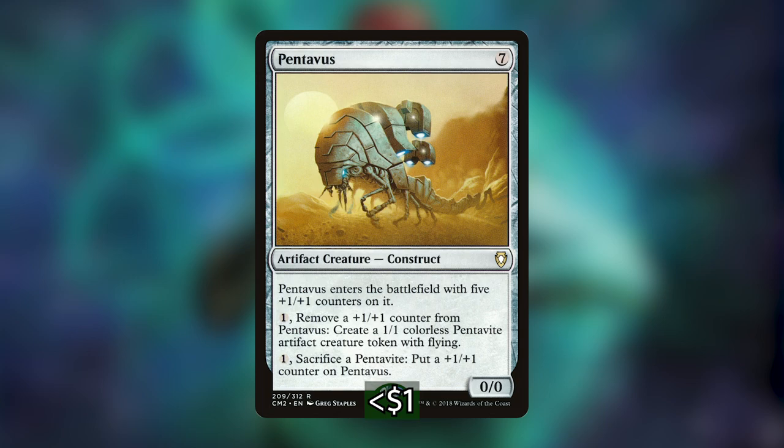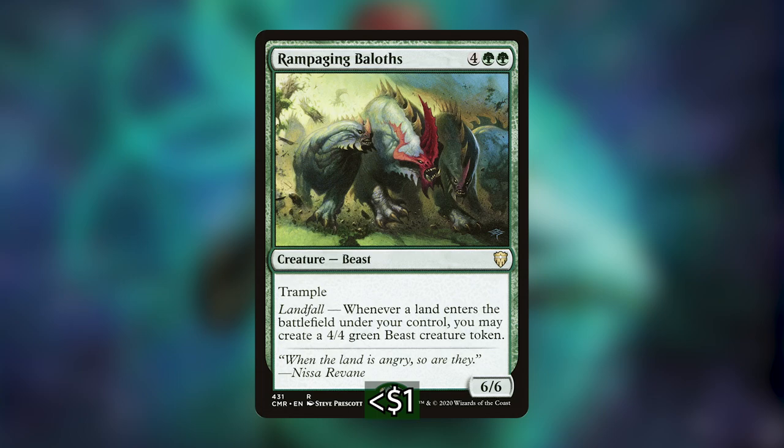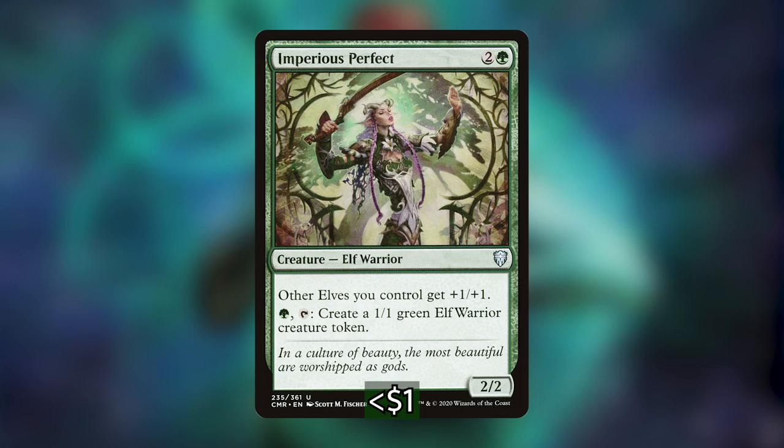Next we have Coiling Oracle — when it enters you look at the top card of your library; if it's a land you put it onto the battlefield, otherwise you put it into your hand. Having a bunch of copies is going to get you deep into your library. Next is End-Raze Forerunners, a finisher that gives everything +2/+2, vigilance, and trample until end of turn. Since it has haste, copying it means all those tokens come in pumping your other creatures and swinging immediately, which can be a surprise win out of nowhere.